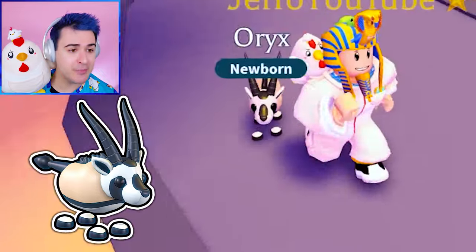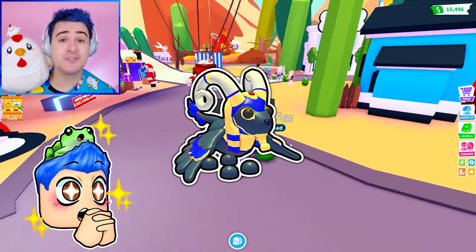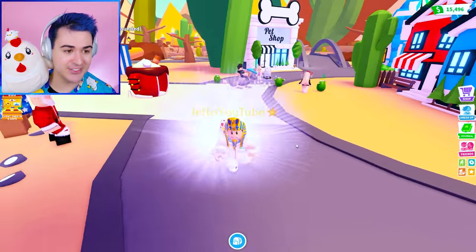We spent all of our money and we have over a hundred of these desert eggs. The Oryx — this is already pretty good. I'm hoping that we can get some legendaries like Cryo Sphinx and the Cactus Friend, but we might need some hacks for that because that might end up being kind of tricky.